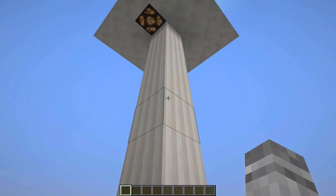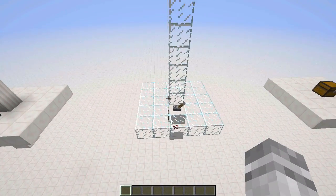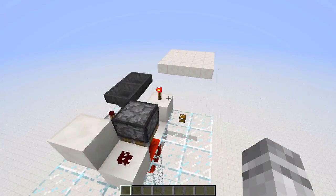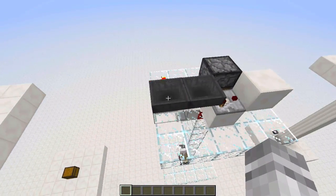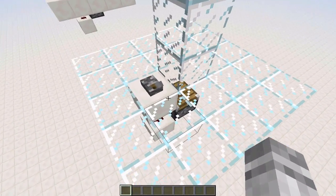This uses pistons to push the pillar up and down, and it actually has a pretty small footprint. I've replaced everything with glass so you can kind of see. Up here it fits inside of a 4x2 area, which is pretty great, and down at the bottom it fits inside of a 1x2 area, which is also great.